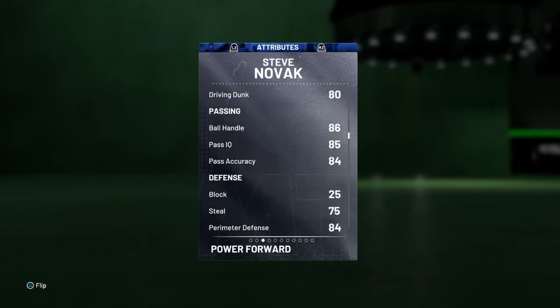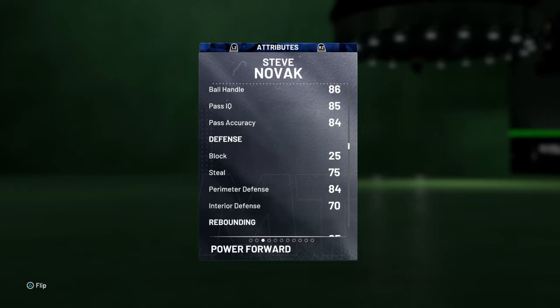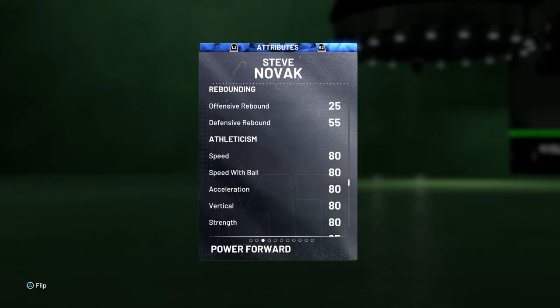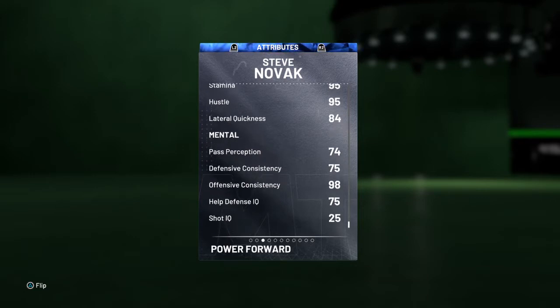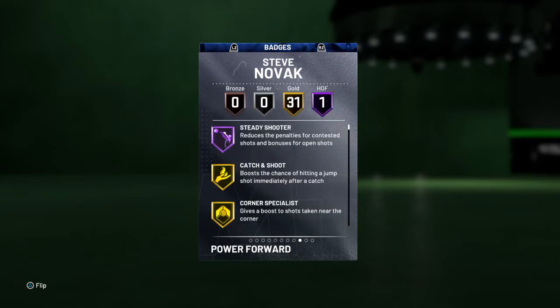95 free throw, 80 drive and dunk, 86, 85, 85 on ball handle, pass IQ, pass accuracy. 75 steal, 84 perimeter defense, 70 interior defense. Speed with ball, speed, acceleration, vertical, and strength all 80 — that's crazy. Lateral quickness 84, 98 on offensive consistency. He's at 80 on the drive and dunk tendency, 75 flashy dunk tendency.